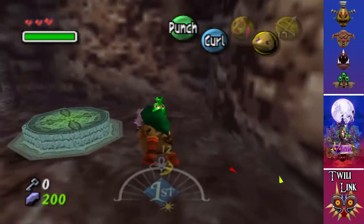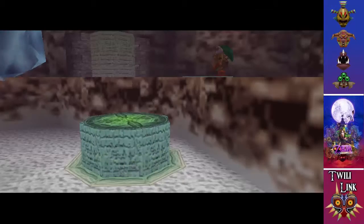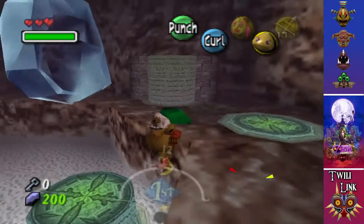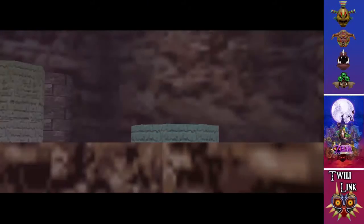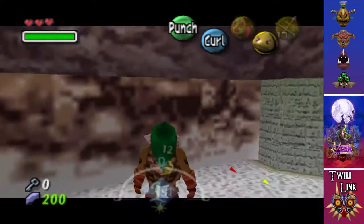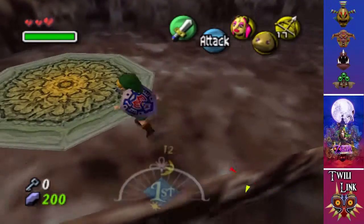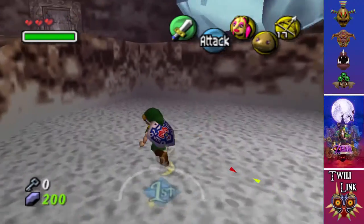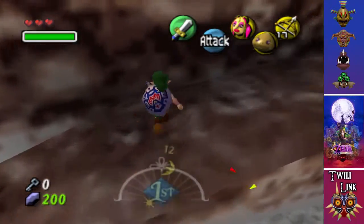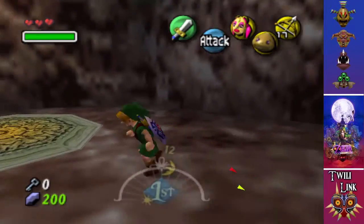What we want to do is smash these and grab as much as you can, because this bit can be kind of annoying. You need to jump on that. This will be so easy when we get the item of the temple, because we can just go straight through. But can't do that yet.